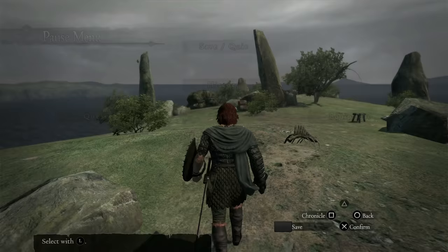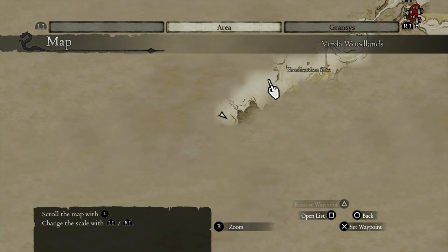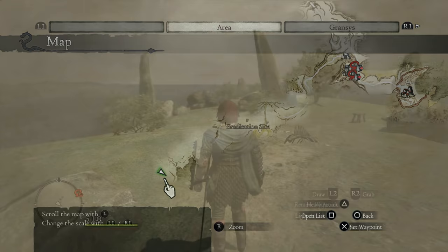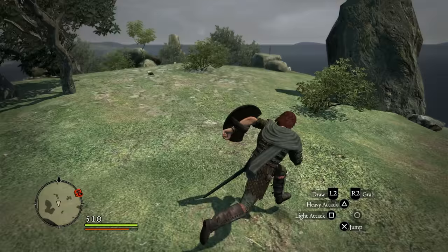Head down the trail and all the way down the coast until you get to the Tomb of the Unknown Traveller. Here be very careful because there is actually a Golem sleeping on the left — you can see him there on the left of the screen, he's kind of huddled up. If you get too close or provoke him you'll have to fight him, and I would not recommend that because he will most likely smash your face in. Just skirt around him.